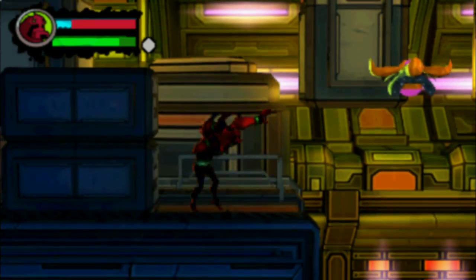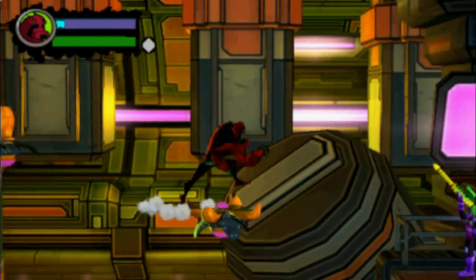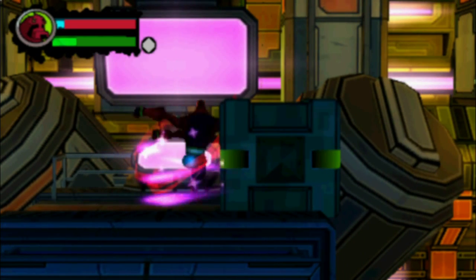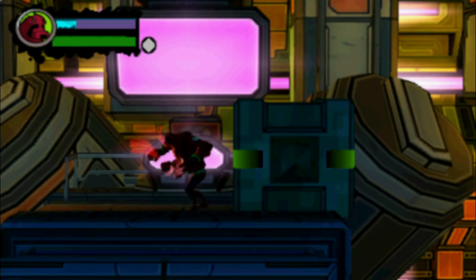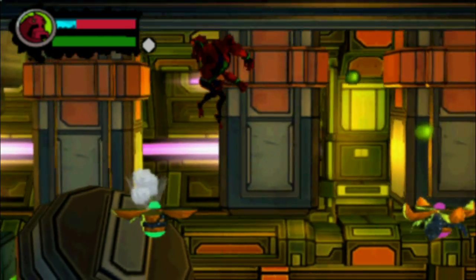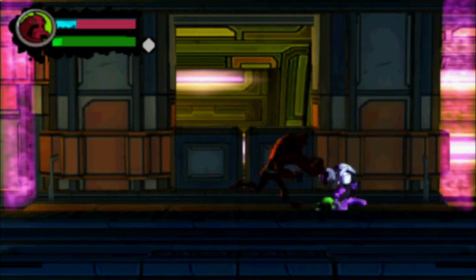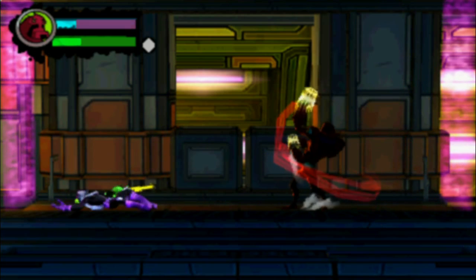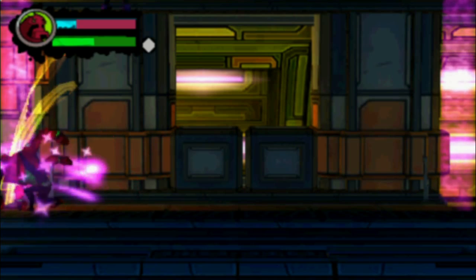I'm still kind of wondering exactly why I'm getting the aliens in some levels and not in others. Because we missed Diamond Head and Cannon Bolt in the levels that had their respective pictures on the title screen, so I'm not really sure what's up with that — and why I did get Forearms and Shock Squatch recently. Oh well. Maybe you unlock those by completing challenges or something, though that would be pretty weird. I mean, why wouldn't they be unlockable in the main game?